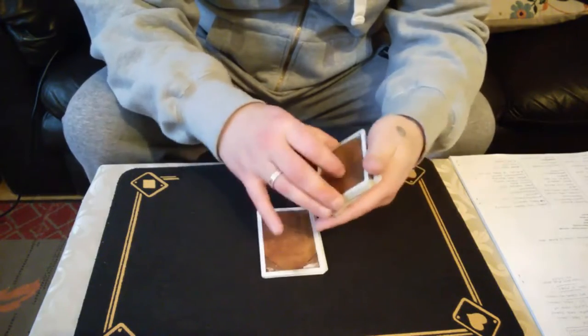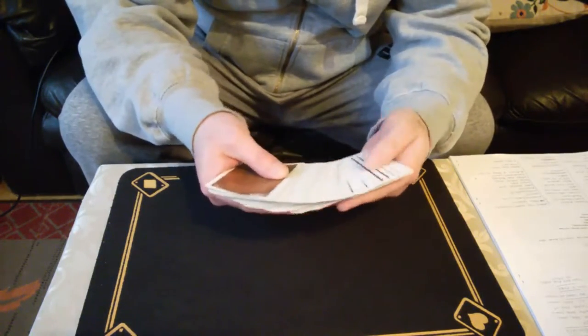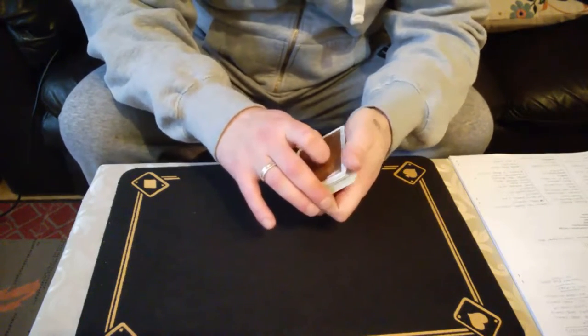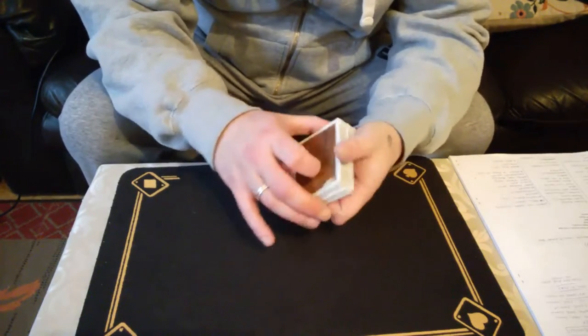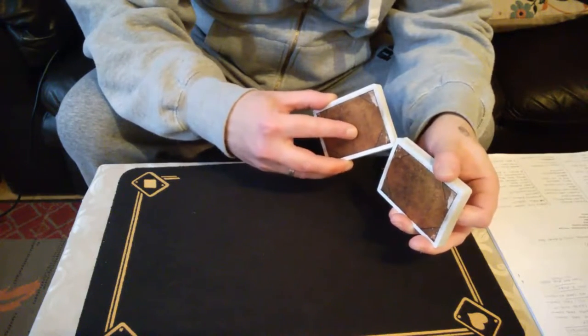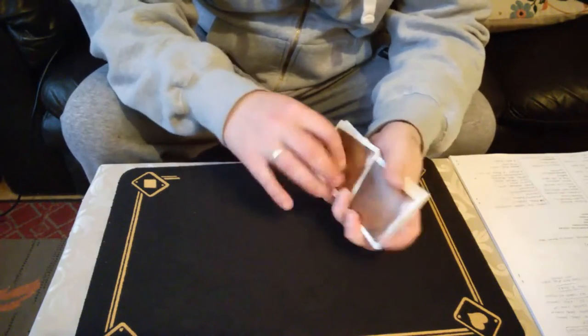Alright, so two cards chosen — somewhere in here, you never know. I'm going to find them in a special way with the aces. First we need to find the aces, which is a bit easier said than done sometimes, but let's have a go at it.